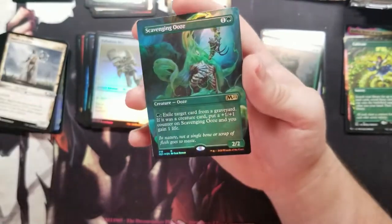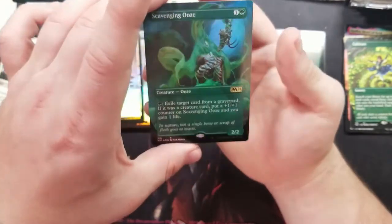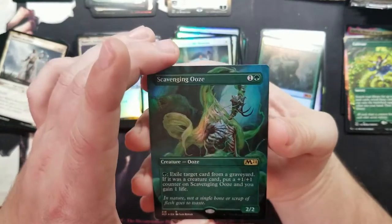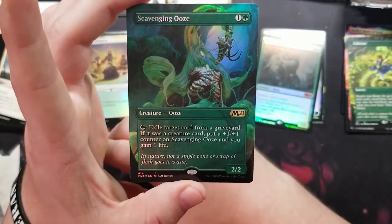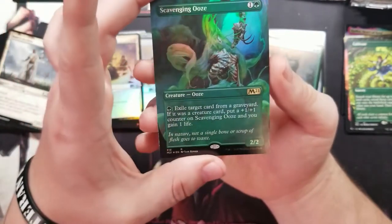And we got a foil full art Scavenging Ooze — you can't beat that. It's a pretty epic art when you look at it closely. Really cool.